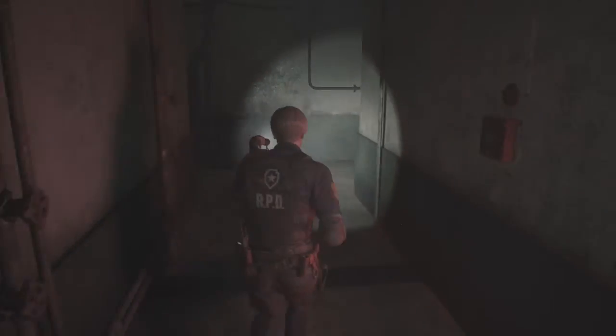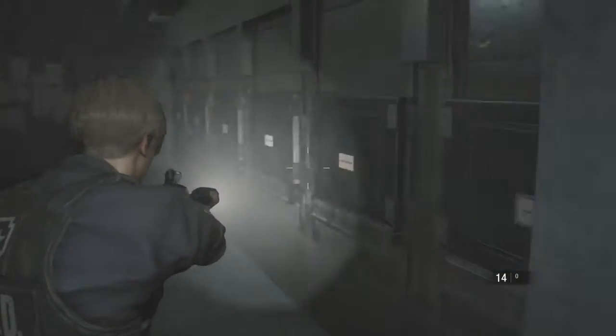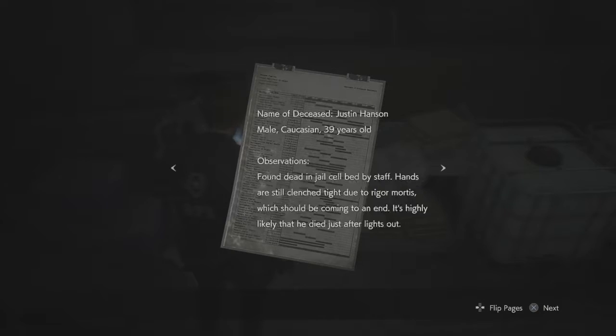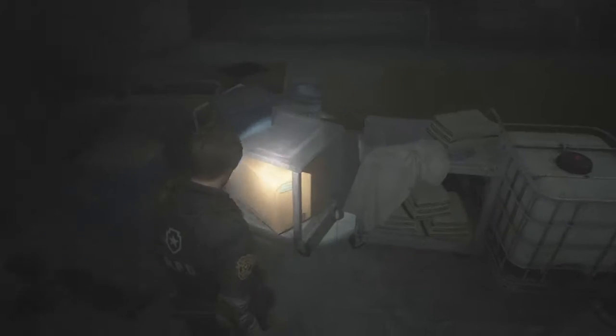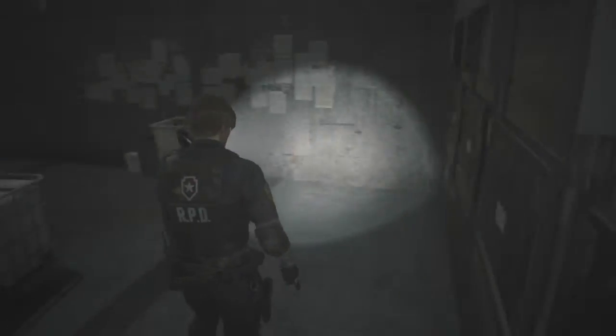There's another valve handle here which we haven't got. We go through here — into the morgue, lovely. As soon as we come in: 'Autopsy Report. Name of deceased: Justin Hansen, male. Found dead in jail cell bed by staff, hands still clenched tight due to rigor mortis, which should be coming to an end. Highly likely he died just after the riot.' He was a known maniac, done time multiple times.